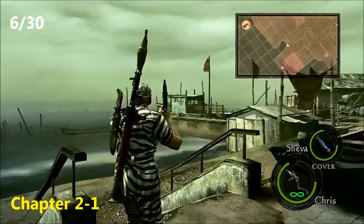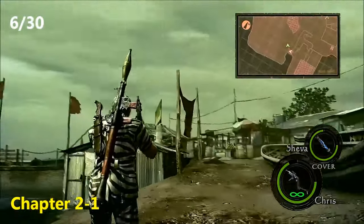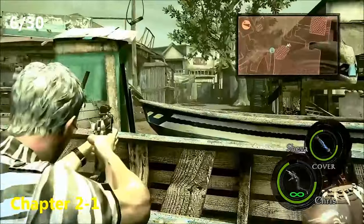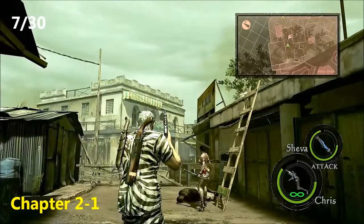Now for the sixth emblem, still Chapter 2-1. You're going to come to an area where there's this nice view and this ocean, and you're going to walk up this path. But instead of continuing, just stop, turn to your right, and in this sort of port-a-potty there will be the sixth emblem.